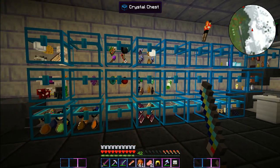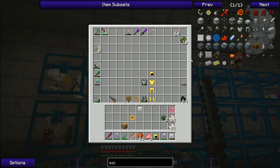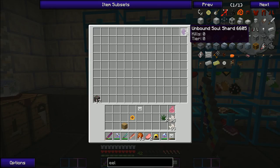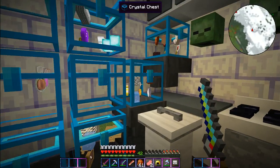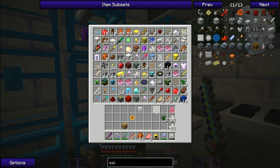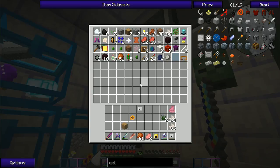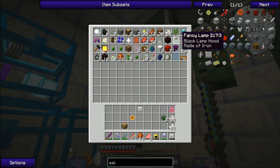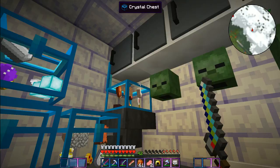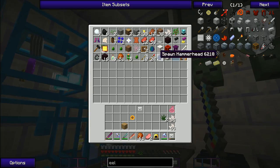I also saw a Pac-Man in the nether, which reminded me that I wanted to get a soul shard and find some Pac-Man so I could get a Pac-Man spawner, because they drop a lot of random stuff - sometimes like a secret weighted plate and a bunch of lamps, but they also drop a lot of witchery stuff which is really cool.